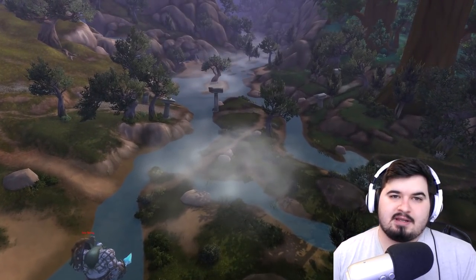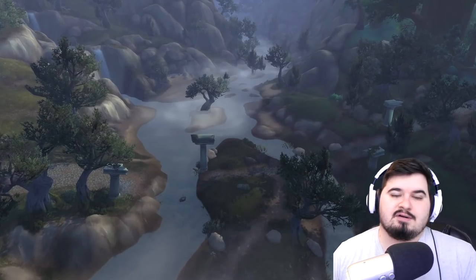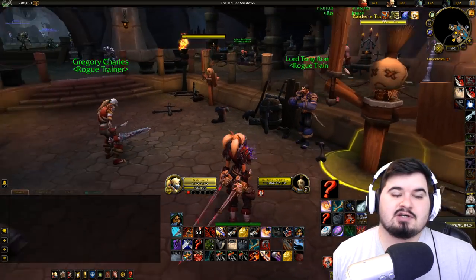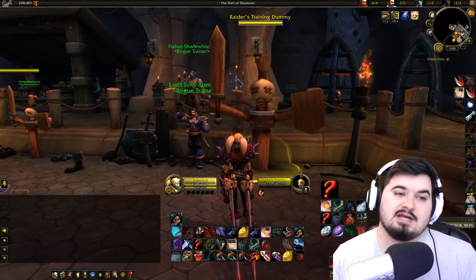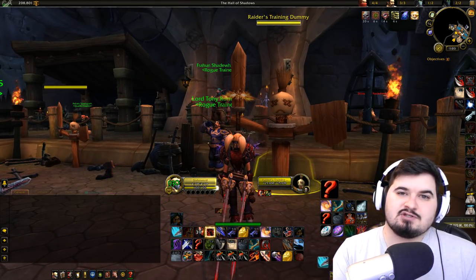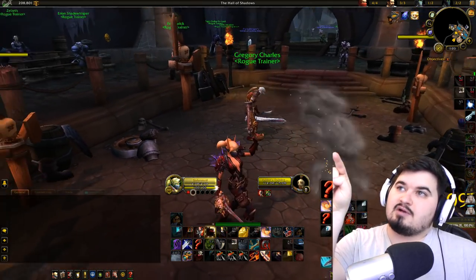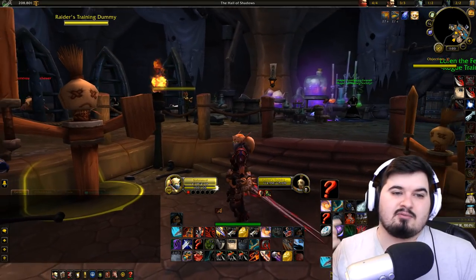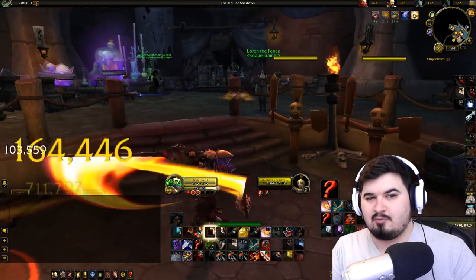The buff mechanic works as follows: build combo points and use Roll the Bones to generate random buffs. These buffs are completely RNG — there are six different buffs and you can get a one-buff, two-buff, or five-buff combination. Learning these buffs is integral to playing Outlaw well. You should be able to see the buff icon and immediately understand what it does, so you can quickly decide when to roll, when to re-roll, and when to keep whatever buff you get.